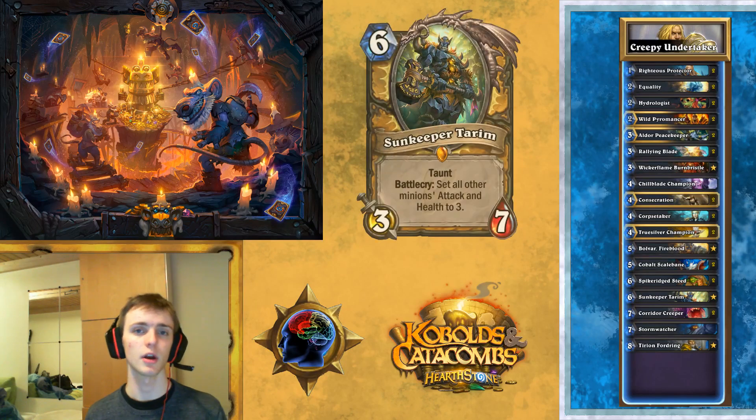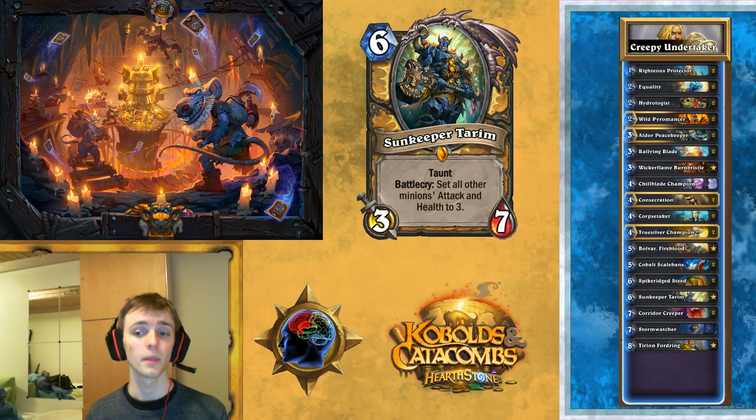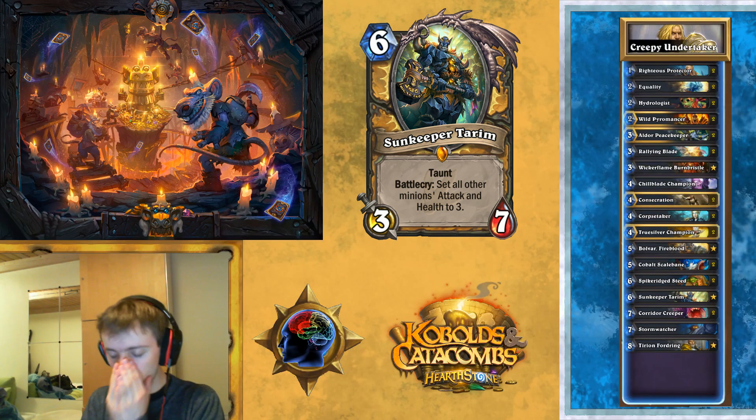Then we've got Sunkeeper Tarim. This is a must-have Legendary in my opinion because he's so powerful. Against big enemy minions, you can make them small. If you have a lot of small minions, you can make those big. He has so many uses, and the stat line is really good — after everything's made to 3/3s, he's a 3/7 which trades really well. Often you're going to get two or maybe even three kills out of them. He's a little bit less good against heavy flood decks, but your board clear package should deal with those. He's more for those heavier decks.